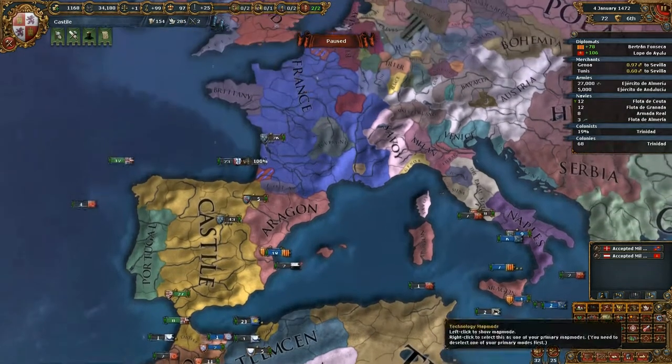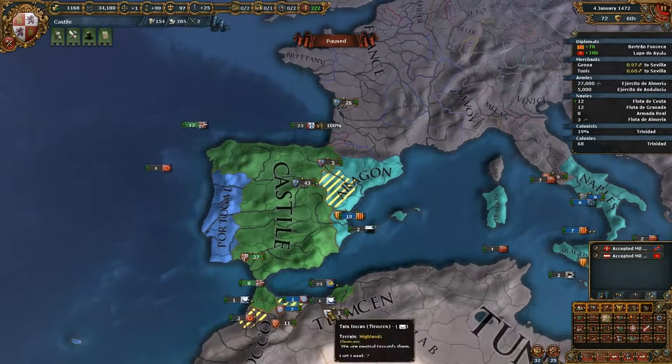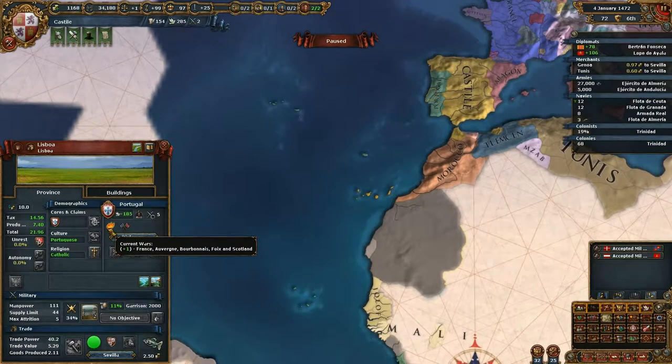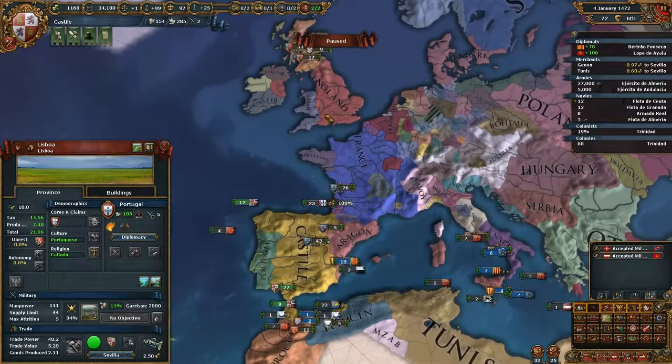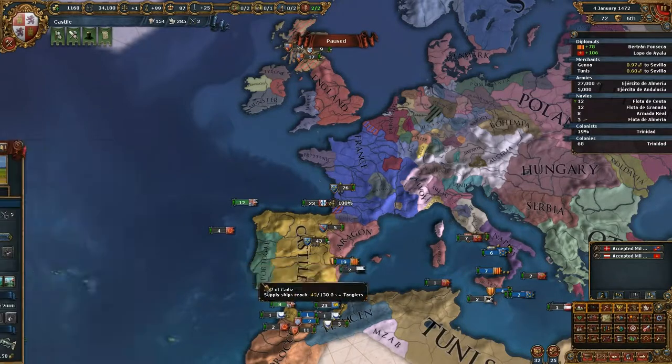Do we have a third Diplo slot? We have 1, 2, 3, 4 - actually we do. Portugal is an ally of ours. They are at war with France, interesting - because they're allied with England I believe. If some nation asks you for military access, just always allow it, because otherwise you'll get a diplomacy hit - except of course when you have strategic interests in mind.